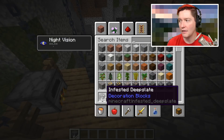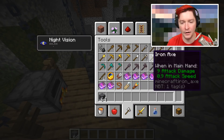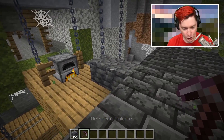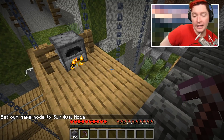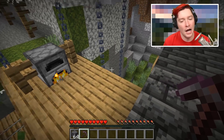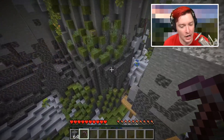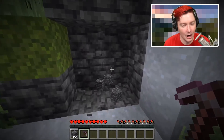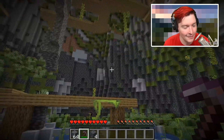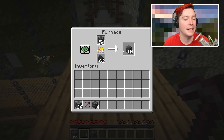Some other changes to deep slate: there's now an infested version. As I hover over it you can see 'infested deep slate,' just like infested stone. When you break it with a pick it gives you a silverfish — I'm in peaceful mode so they instantly disappear, but that's how it works. Also, cobbled deep slate from a previous snapshot: if you put it into a furnace it will turn back into deep slate. That functionality wasn't in the last snapshot but now we have it.